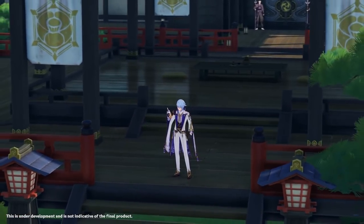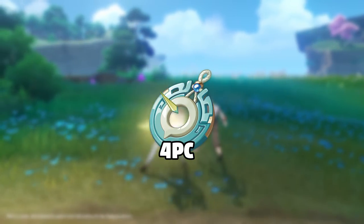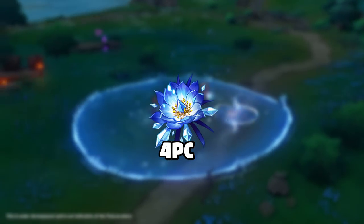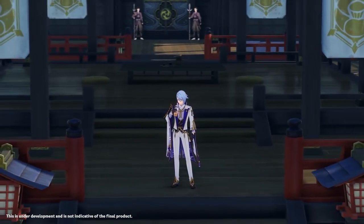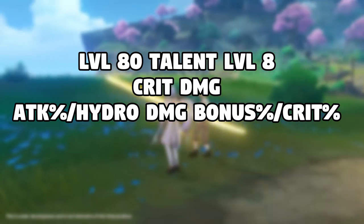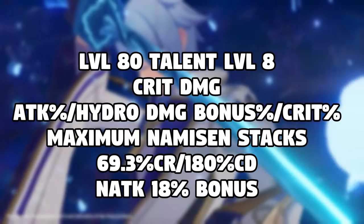Moving on to artifact sets — a lot of his options deal very similar damage. The sets you can run on Ayato are 4-piece Gladiator, 4-piece Heart of Depth, 4-piece Echoes of Offering (the new set), a 2-piece Heart of Depth with a 2-piece attack percentage, or a double 2-piece attack percentage set. You can also theoretically run a Blizzard Strayer set if you bring a Cryo enabler for a freeze team, so you don't have to build much crit rate and can go all in on crit damage. The assumptions for these comparisons: crit damage build, attack percent/hydro damage/crit damage artifact pieces, maximum Namisen stacks, crit ratio of 69.3% crit rate and 180% crit damage, and his elemental burst giving 18% attack percent bonus is active.